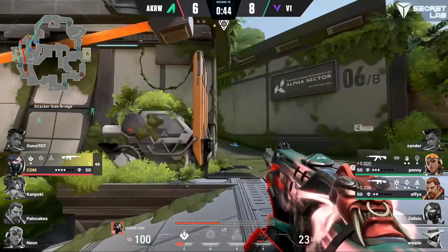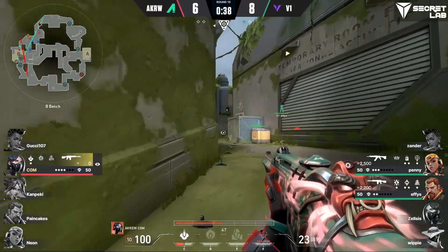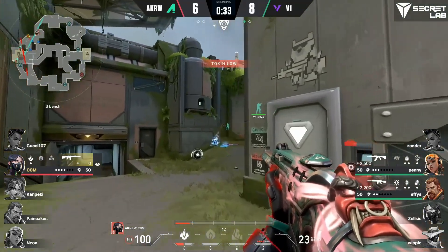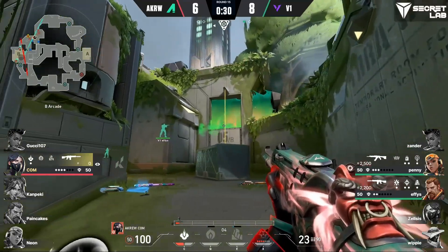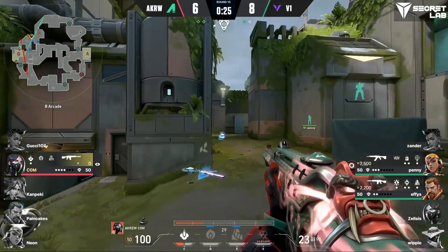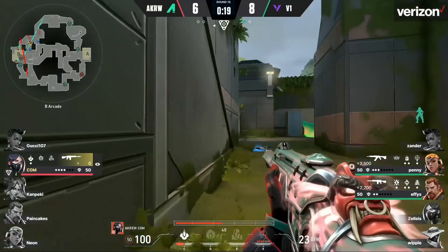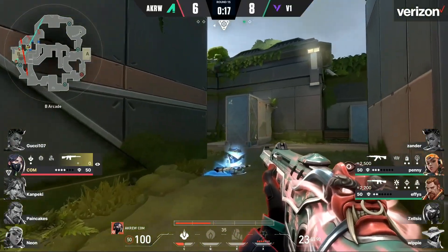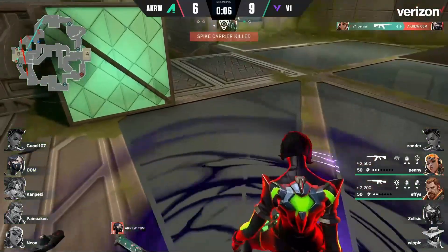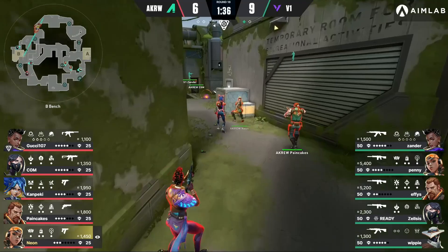For A Crew, I don't recollect them hitting through B arcade a lot on their offense yesterday. A lot of it was Kanpeki trying to kind of force things, maybe even through main and tunnels. I don't really recall them hitting over through arcade much. But this time it's been almost every single round through arcade — and those boxes are really just there as a figment of your imagination, they're barely a deterrence to any sort of damage as you can wall bang through all sides of it. Calm trying to sneak his way around again with the spike.